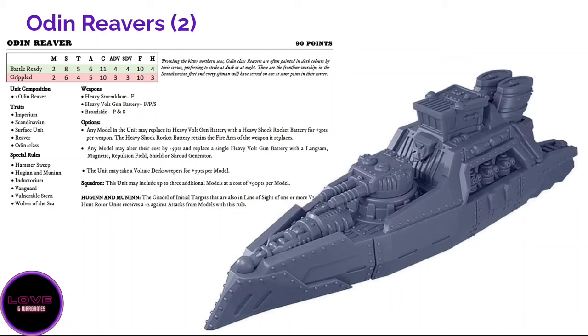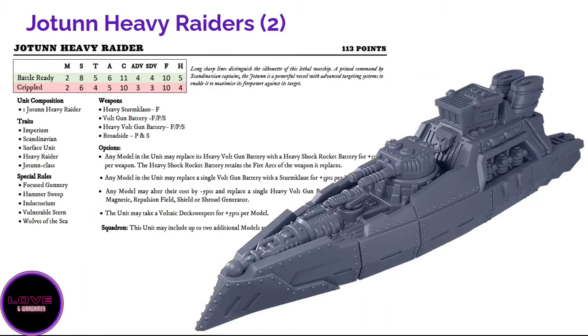Fluff-wise you should have one Odin and two Valkyries, but I run two Odins and love the combo. At 90 or 85 points with a shield these are still efficient ships. Two Odins with two Valkyries doesn't look like much points-wise, but at point blank range you will really bring the hurt. The Odin also has Vanguard, moving five inches before turn one, helping you get closer or into cover so the enemy doesn't get as good a line of sight. I really love the Odin.